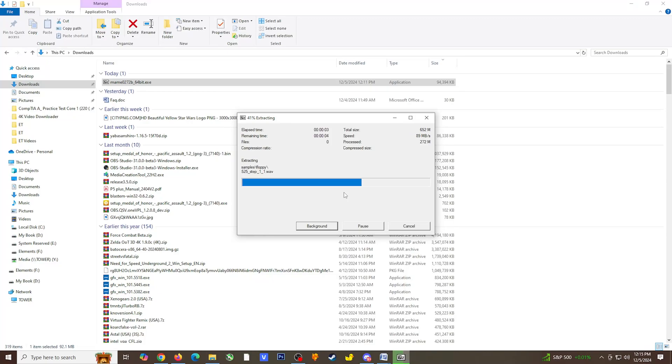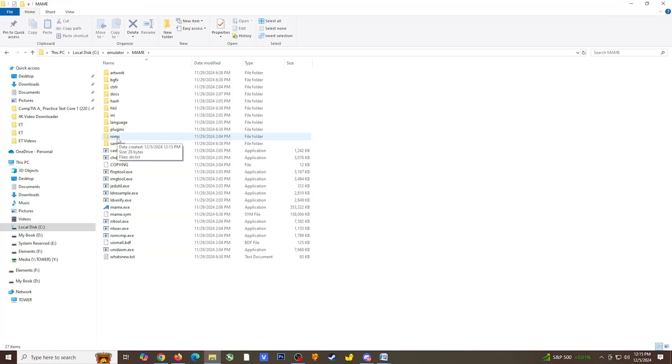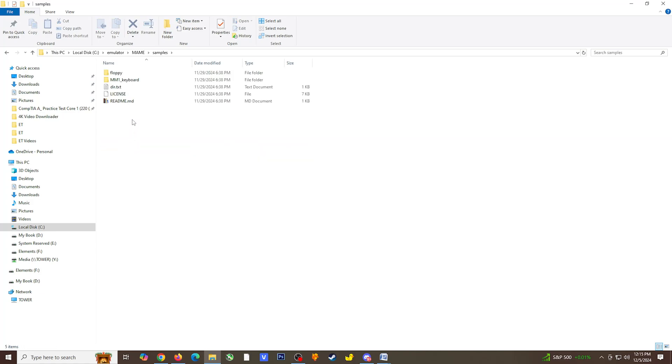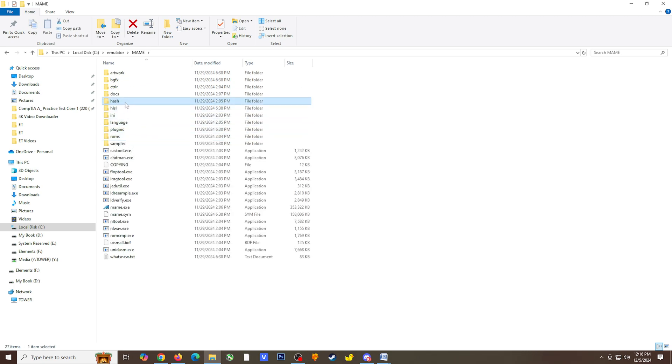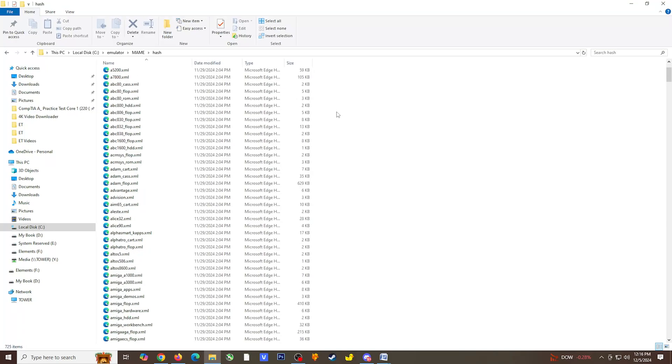Select Extract. Once the installation is complete, head to the installed location. The first thing I want to point out is the ROM folder, where you can add your game ROMs, though there is an option to add them from another location. The Samples folder is where you add any game sound samples. The final folder is the Hash folder, which contains information for each hardware device that MAME supports. If you ever need to use CLR MAME Pro to scan software lists, it is recommended that you use the files from this folder to create a profile for each system.